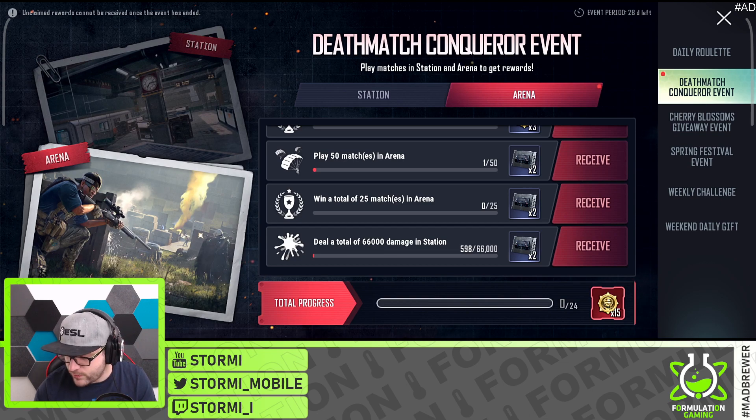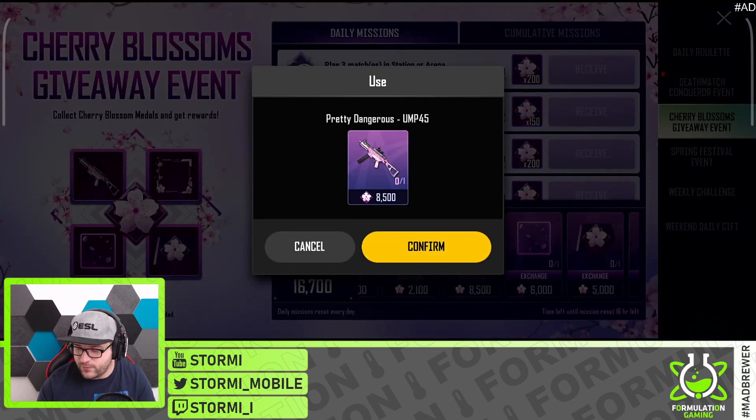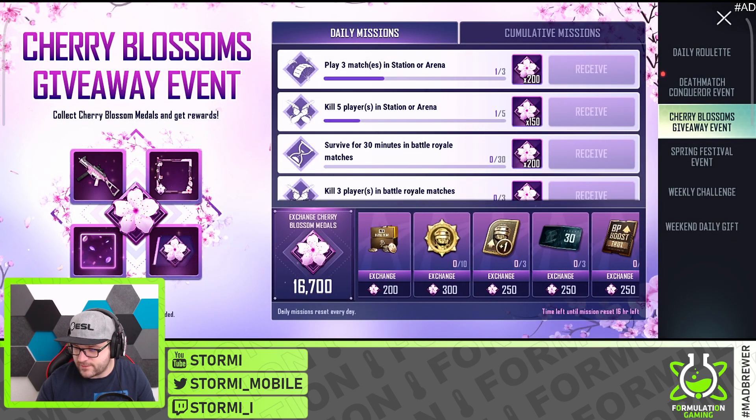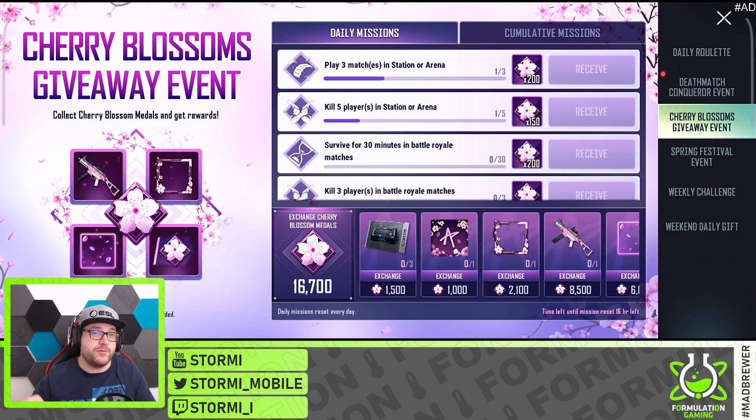So those are the rewards — but how should you approach them? We still have the cherry blossom event, and there is a daily task to play three matches in station or arena and get five kills for 350 cherry blossoms. This event is also running for 24 more days, so you can collect insane amounts of blossoms, which you could spend on an insane UMP 45 skin, some chicken medals, BP crates, or whatever you want.